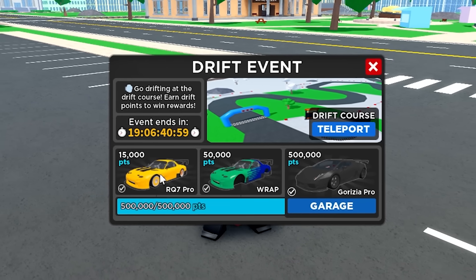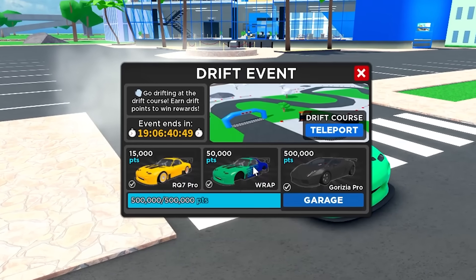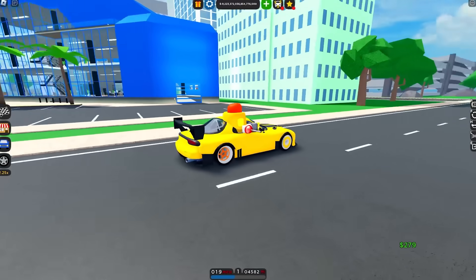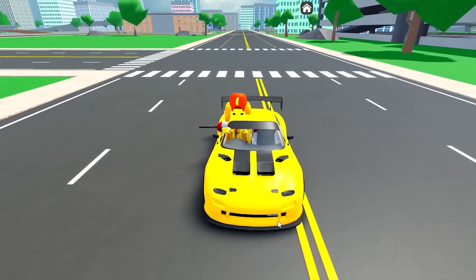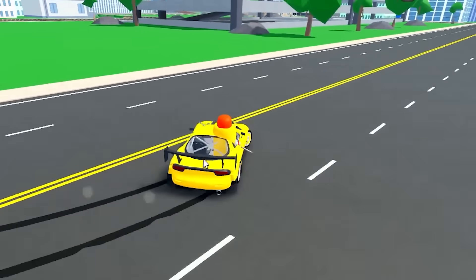The first reward is a drift RX7. Let me quickly take it out — I've also got the wrap on it which is the reward after. This is the RXM Pro and it actually sounds amazing. Mate, this sounds like an F1 car, and the aim of this car obviously is to drift.